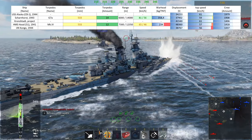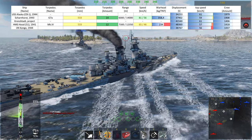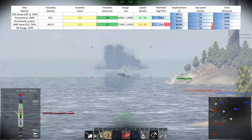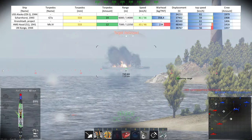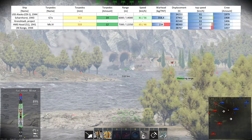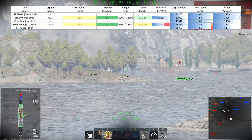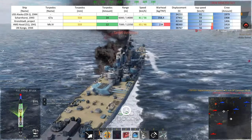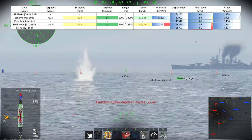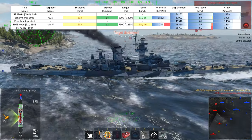Regarding torpedoes: only the Scharnhorst and the Hood have torpedoes at all, and the Scharnhorst's G7As are infinitely better and more usable than the Hood's Mark IVs. While they have the same caliber and roughly the same number, the G7A warhead is larger and — most importantly — they are not in fixed tubes like the Mark IVs, but in a movable, rotatable triple launcher that can also be reloaded. The larger warhead comes to use more often, especially in a tight brawl — that is the nuclear bomb the Scharnhorst carries, even if nobody really tries to get close to it in the first place.